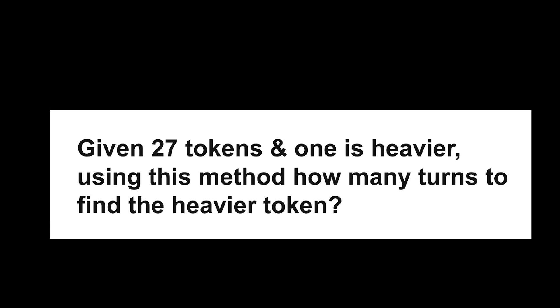So now again, if you have 27 coins or tokens, how many turns would be required to find the heavier token? And can you reduce it to even less than two? One turn? Not possible — unless you are a god. So yes, two turns is actually the minimum number of turns in which, for nine coins, you can for sure say which one is your heavier coin.